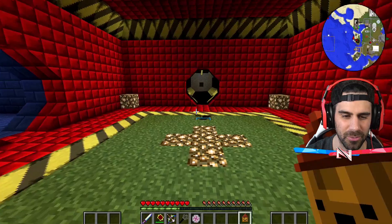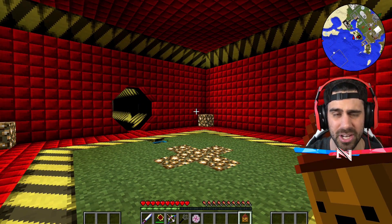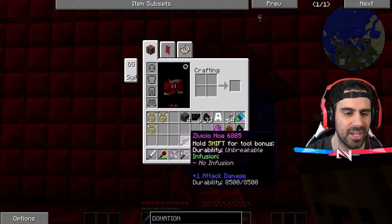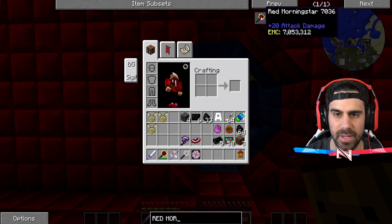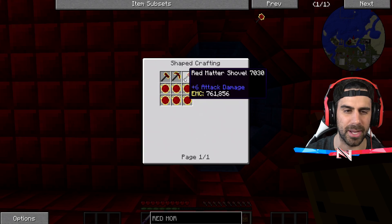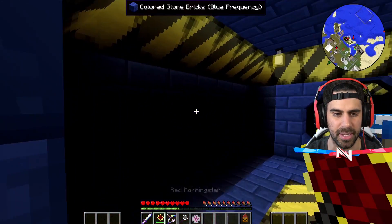I'm just going to show you guys what I did record that then got deleted, because of the way my life is sometimes. So we got rid of our tree over here because we're not actually supposed to have any more. Nobody knows about this base, but that's whatever. So we switched to the Ultimate Sword and then we switched over to the Red Morningstar. To make the Red Morningstar, you need a Red Hammer, Red Matter Hammer, Red Matter Pickaxe, and Red Matter Shovel. Pretty easy to make — it's just all those things combined.